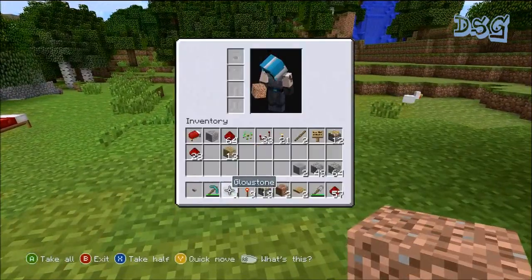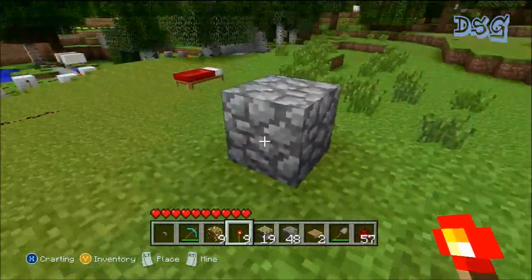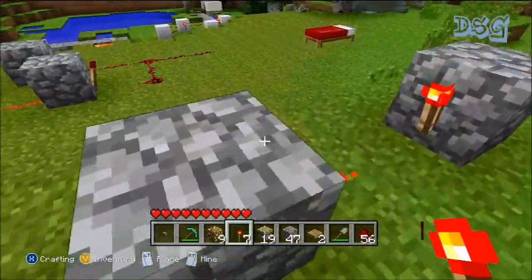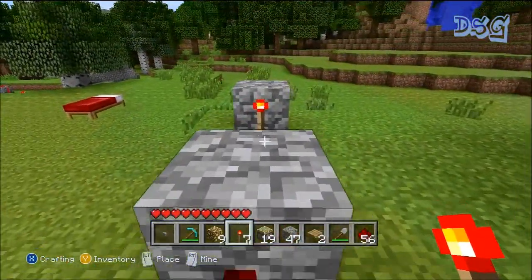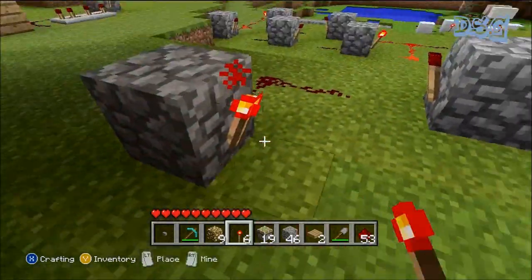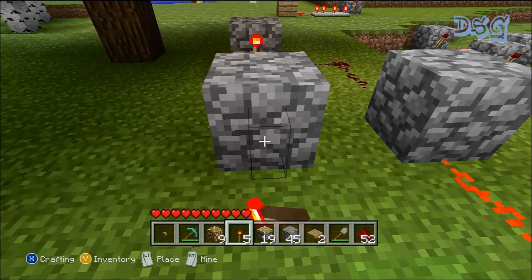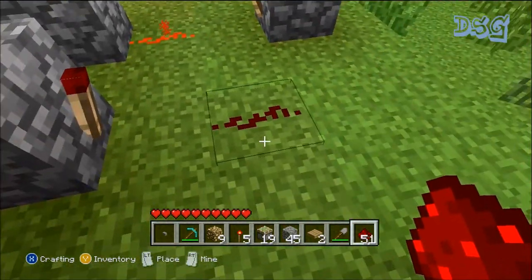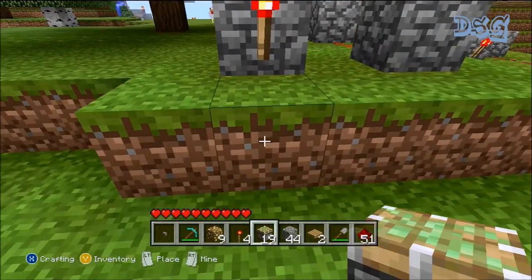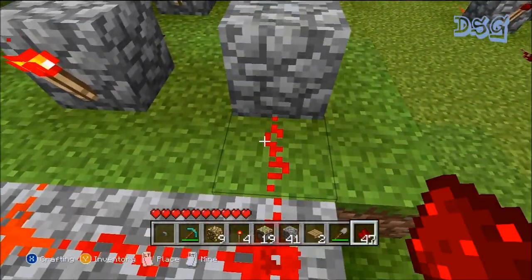I'll build it real quick. So you put a block down, torch on the side, one away from the torch you put down redstone, another block, torch on the side — right there in front, just keep it going front to back, front to back. More redstone. We'll loop this one around into this block, another redstone torch, keep going, put your redstone down, another block, another torch, one away from the torch again, connect up your redstone. Now run the redstone into the back of that block — and see, it starts ticking.